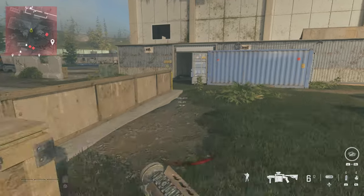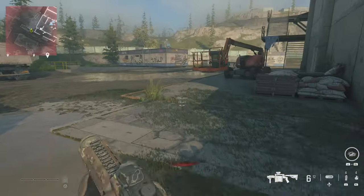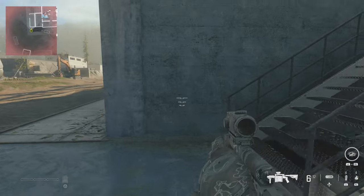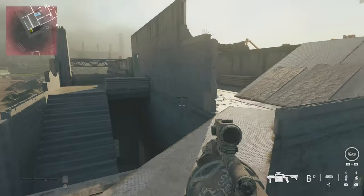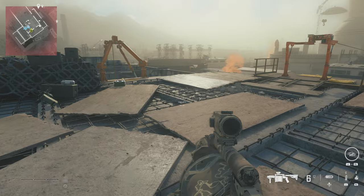So if you pick it up from this crate here, you zip line into there, and then make your way back to this roof here where there should be a zipline. You're going to use that zipline to kill your ten enemies, and that is how you're going to get this trophy or achievement, depending on what machine you're playing it on.